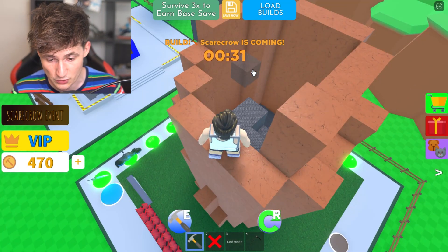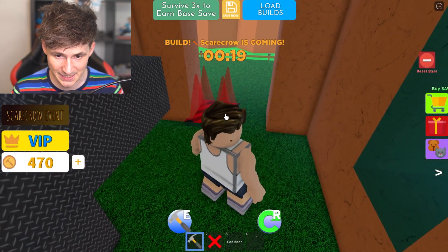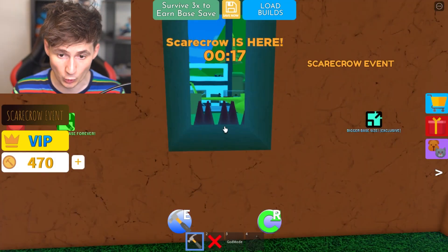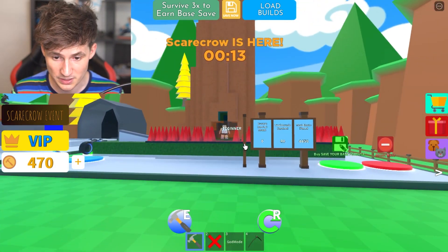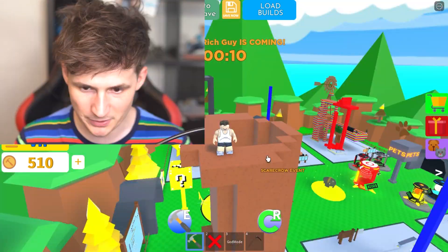The scarecrows are coming in 30 seconds. Let's go to the fun section, grab some spikes — this is perfect! They're not gonna get in. Wait, they're not even interested. We also get a window here so we can peek out and see the world. We must build the tree house — it is gonna be glorious, and the scarecrows are gonna pay for it!